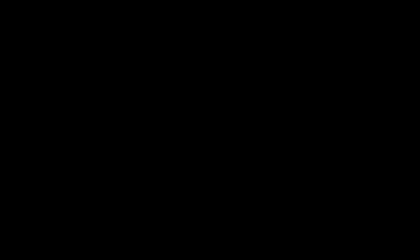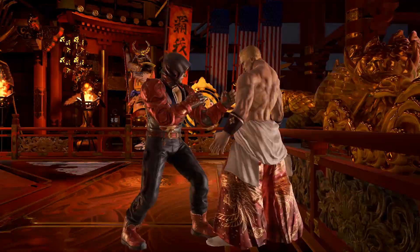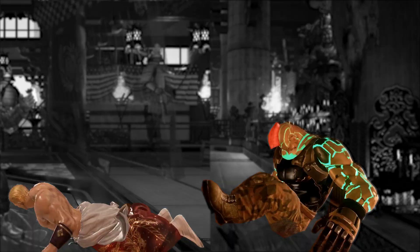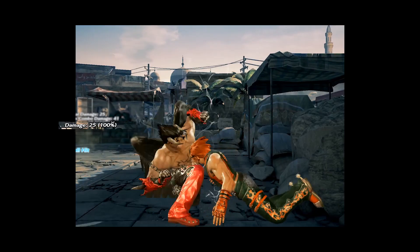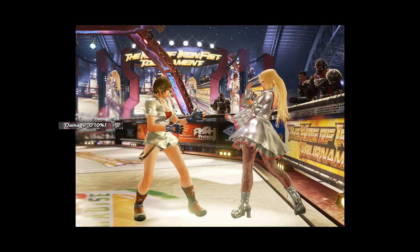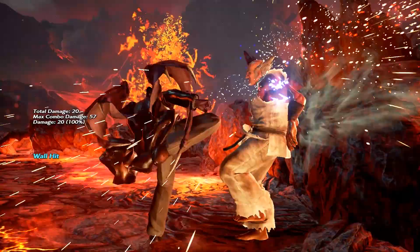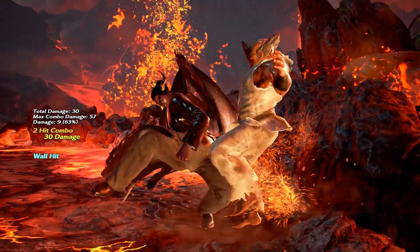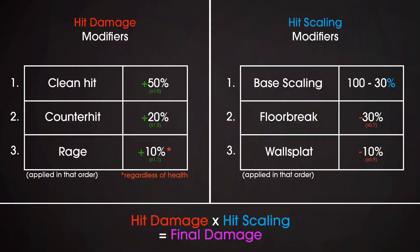Now let's talk about wall slump. It's an old term and I could not find a better one, so I'll use it. When an enemy is falling from any wall, there's a small window in which they will be in a special state but still in combo. If you hit the enemy during that window, the hit scaling will change to a fixed value that depends on the attack itself. Most attacks will hit at 60% scaling, but some others like Geese's throw can hit at 100%. Some special attacks like Heaven Gate can hit at 60% scaling on the first hit, then 100% on the second hit. These wall slump hits will still get affected by floor break damage reduction.